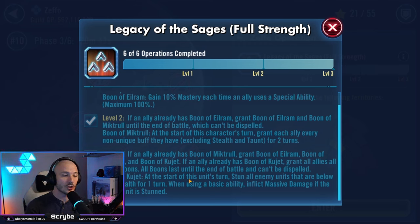What does the level three Boon do? This one is super useful if you don't have a lot of stunner characters available. At the start of this person's turn, you stun all enemies that have got less than 10% health. That can be resisted — it's not a guaranteed stun. It does go through a tenacity check, so potency comes into play. And when you use a basic ability, if the target is stunned, you inflict massive damage, which really helps you clear through the waves very, very quickly.